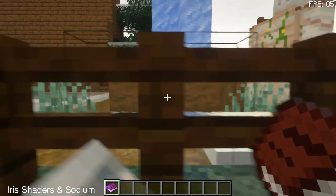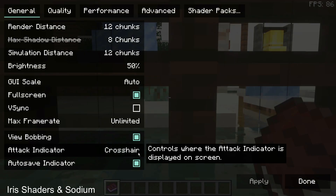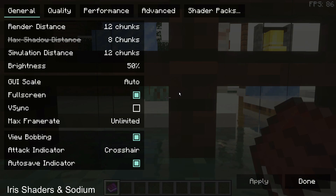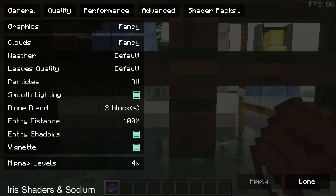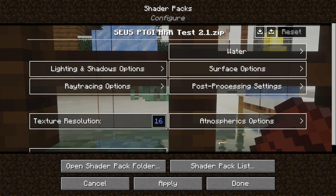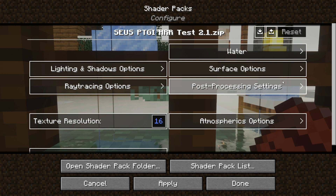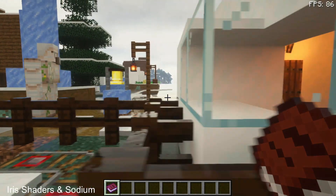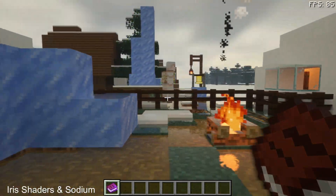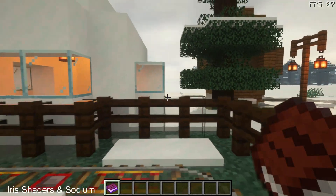Just to make you guys aware, I have not changed any of the settings — I am using the default settings for both my video settings and the shader pack settings. This is a brand new fresh installation on the CurseForge client using the Iris Shaders and sodium installation. I've done the same thing for OptiFine as well. As you can see, there is nothing to reset for these shaders, and on average I am getting close to 85 FPS using Iris Shaders and sodium.